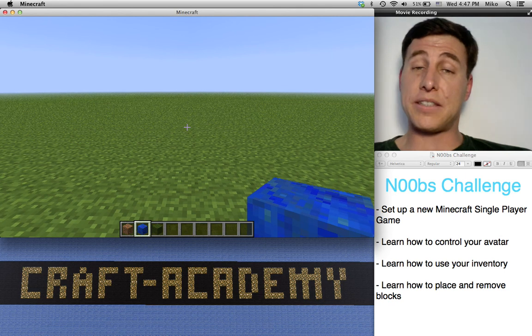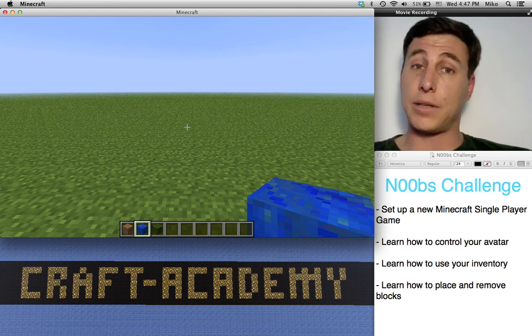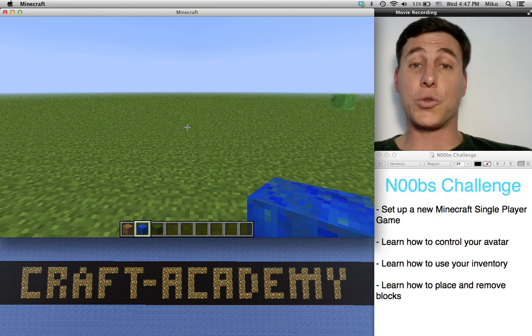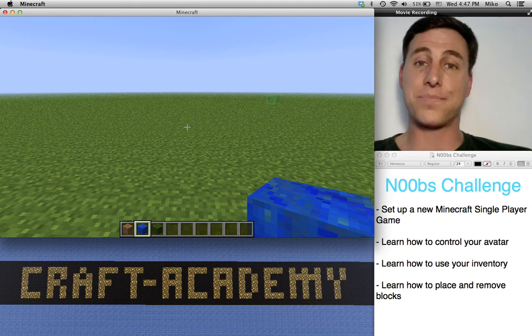So there you are — that's the basics of the game. In this tutorial, you've learned how to make a single-player world super flat in creative mode. You've learned how to control your avatar. You've learned how to manipulate your inventory, and you've learned how to place and remove blocks. So that's going to do it for us today. Thank you so much. This has been Craft Academy — we'll see you next time.